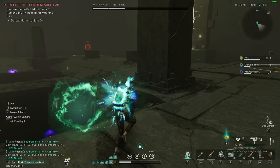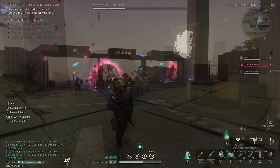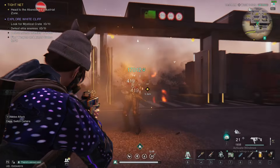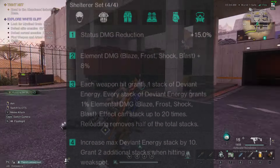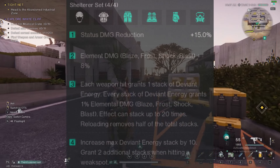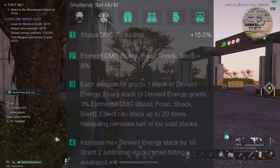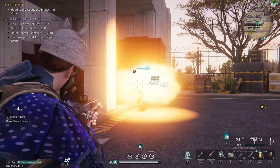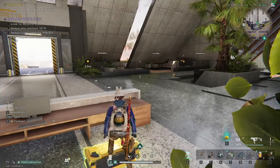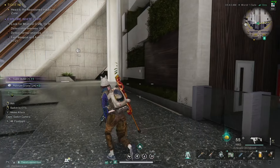Now let's get a gear set going — 4 pieces of the Shelterer gear set to pump up as much elemental and status damage as possible to crank up our blast damage. 4 pieces of Shelterer grant the following bonuses: 1 piece gives plus 15% status damage reduction; 2 pieces gives plus 8% elemental damage; 3 pieces — each weapon hit grants 1 stack of deviant energy, and every stack grants plus 1% to elemental damage, stacking up to 20 times with reloading removing half the stacks; 4 pieces increases max deviant energy stacks by 10 and grants 2 additional stacks when hitting a weak spot.